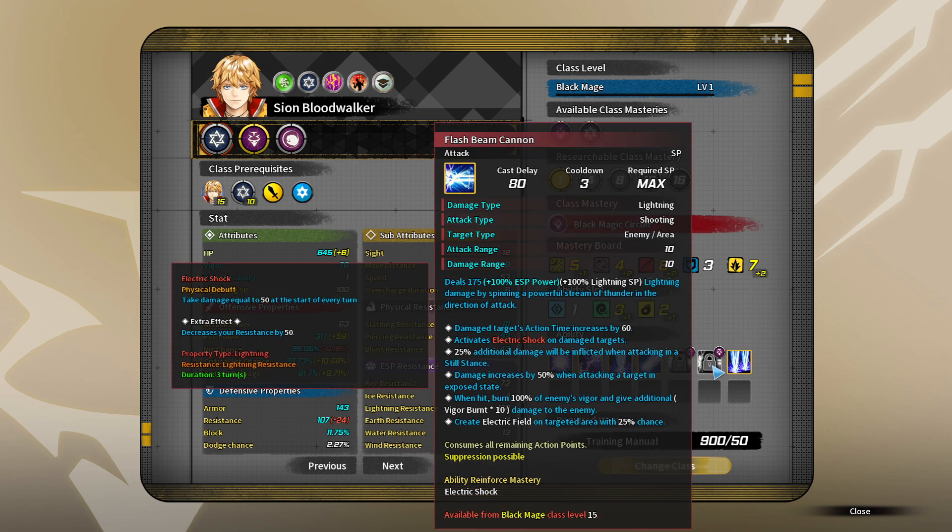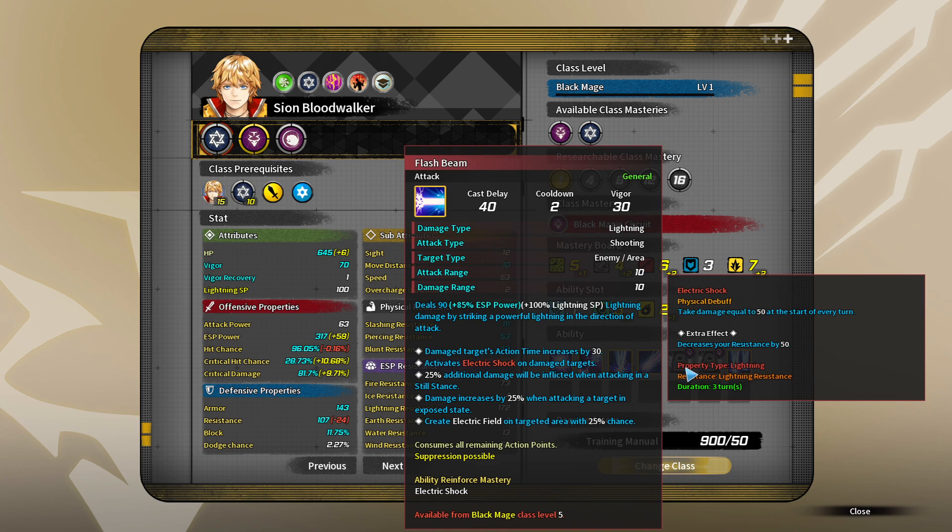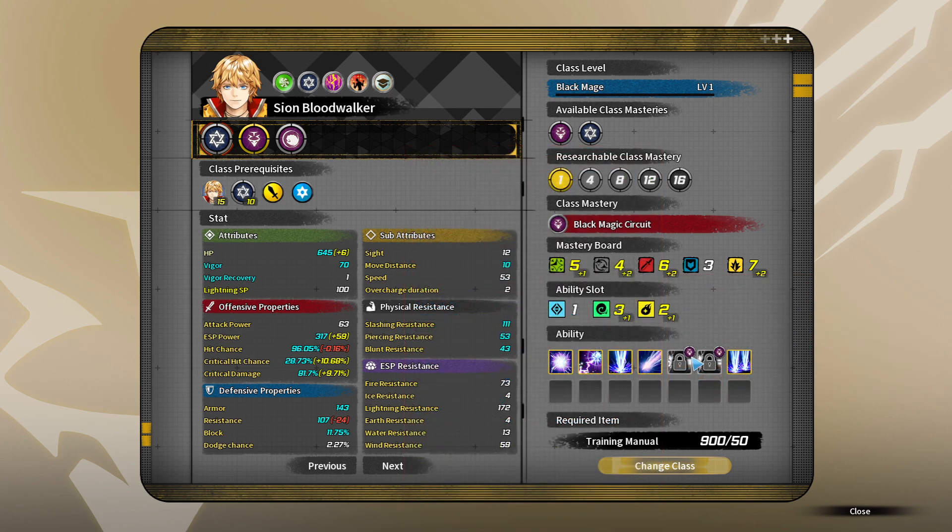Albus has an AOE which is very weak and his only attack he can use from range - he's a close range fighter. Irene so far is a bit of a mix, and so is Sion. But I would like one character to specialize in long range attacks so I can soften up the enemy before Albus gets there, or provide covering shots from far back.